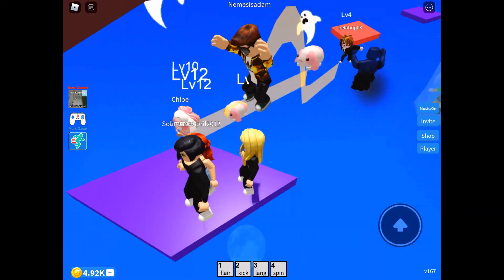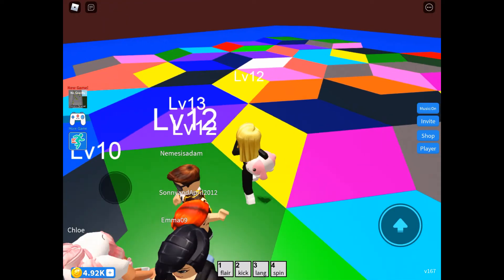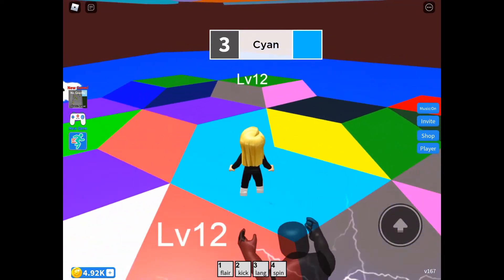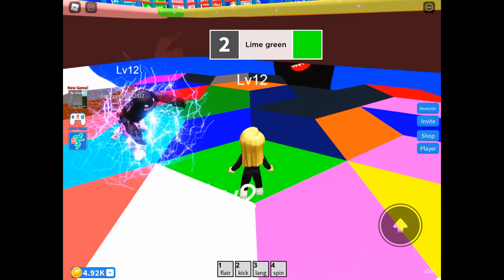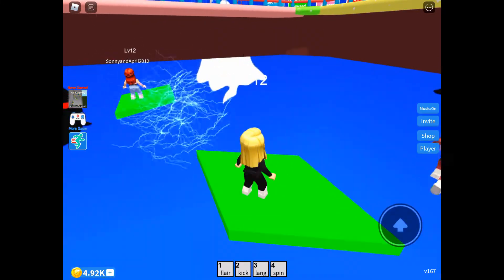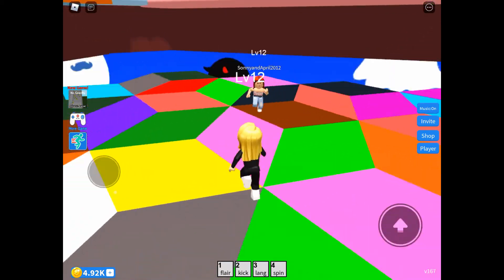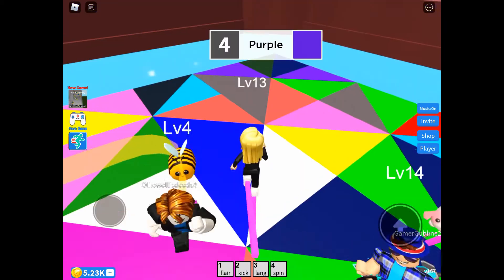Here we are in Ghost Mode — this one is super fun. A ghost appears and can freeze you on the block, so if you're on the wrong colour block you could potentially drop. There he is freezing me, but I'm on the right block and it soon disappears. Oh, he's coming to get me there.